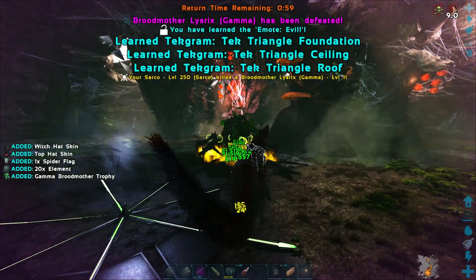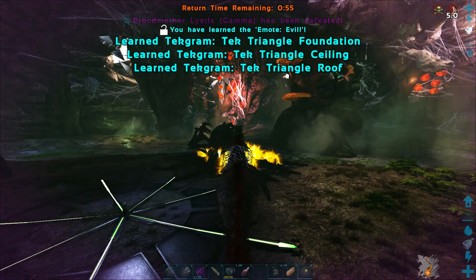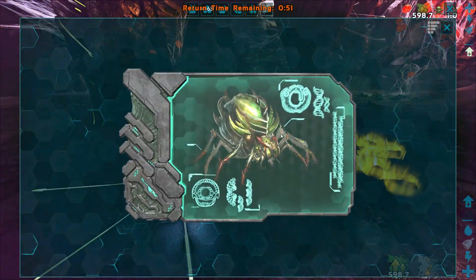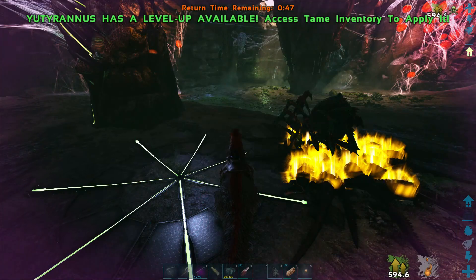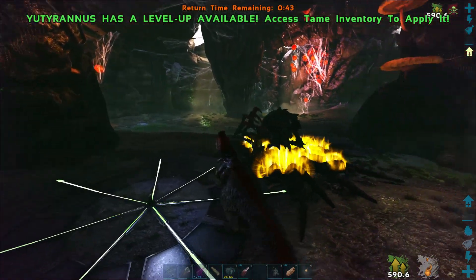A little bit of extra boost and there we go — we've got some new tech parts unlocked: the ceiling foundation and roof. I can't believe that went so fast. I way overpowered these guys for that fight. We also got a level on the Yuty!